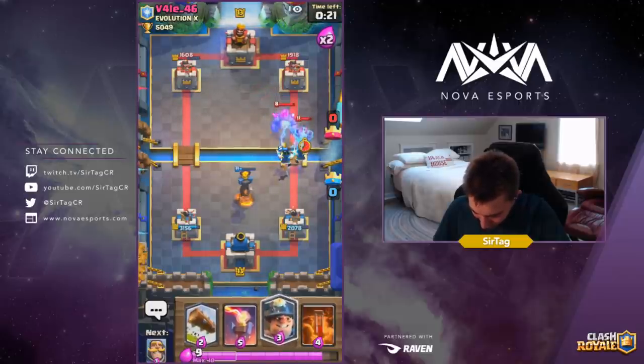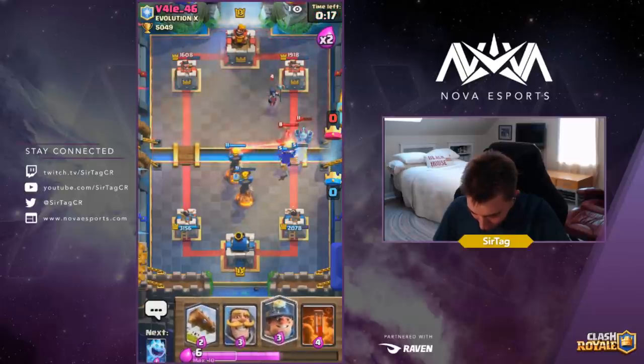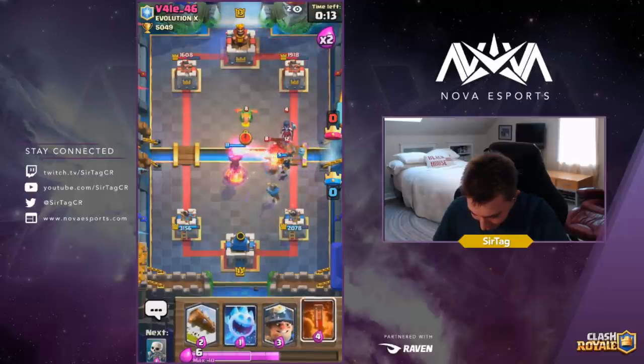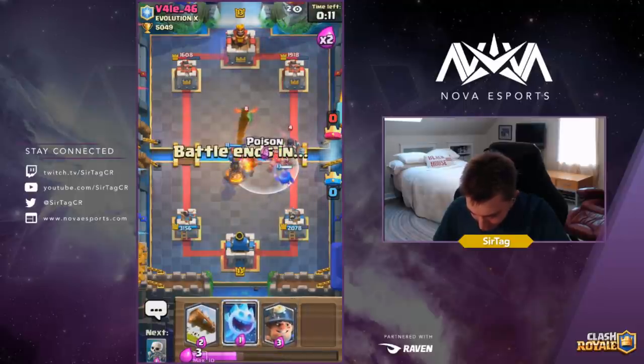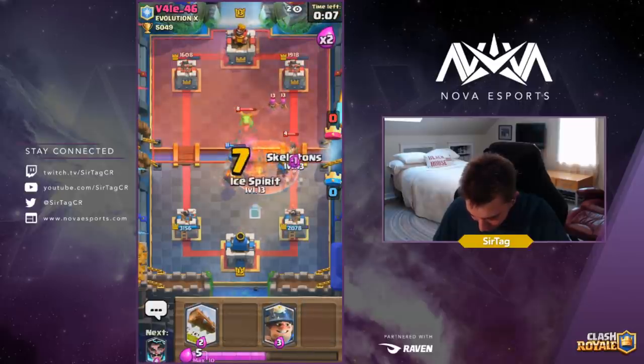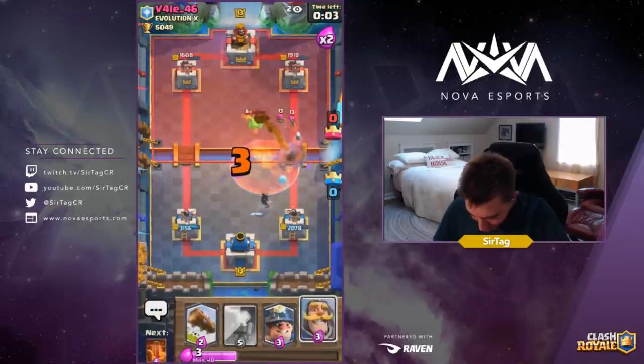He's getting very adventurous right here with the Golems. We're going to start with the Inferno Tower high up before he has the Elixir to get a Rocket cycle. We're dropping a Poison on defense — the Poison is actually gonna hit the Baby Dragon as well — and we're going to drop Electro Wizard. I think we're gonna have a pretty nice counter push right here.